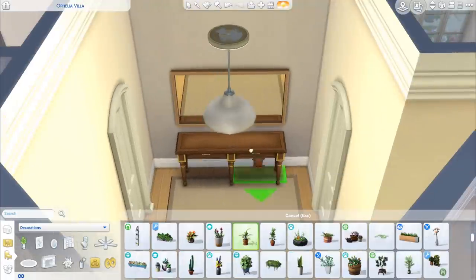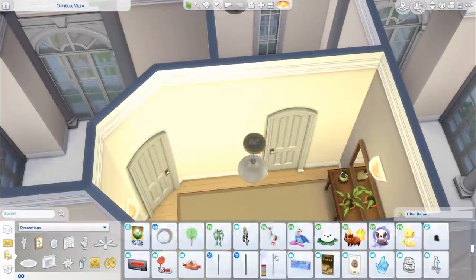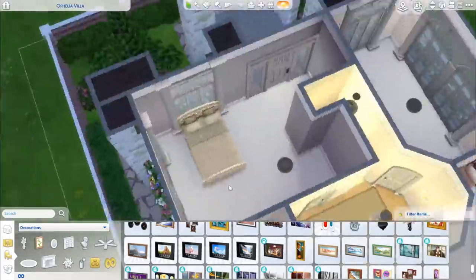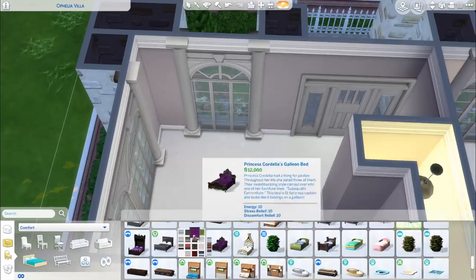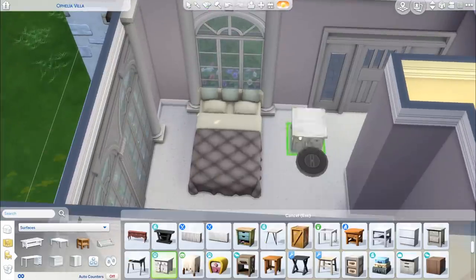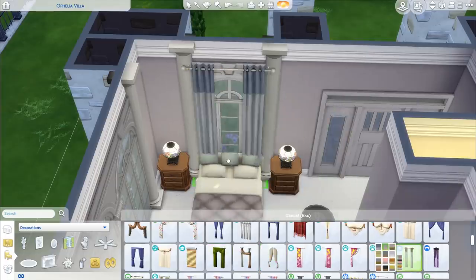Up here on the stairwell landing I thought a nice console table and mirror would be good to place here. You could put maybe a desk up there or some skill-building items, but it depends on what kind of family you're moving in. If you download the house that could be a good area for a treadmill or a little art nook. This is the master bedroom — I had a little bit of difficulty finding a bed with a nice purple hue, so I actually used this recolored bed. I'm trying to remember who made this bed; it's basically just the Maxis bed recolored.